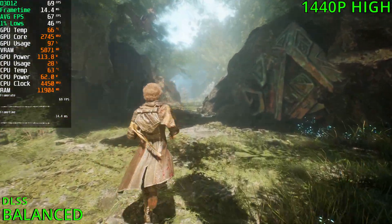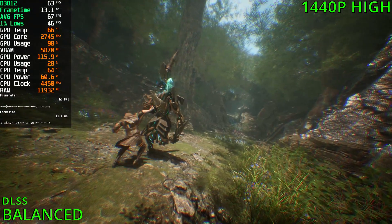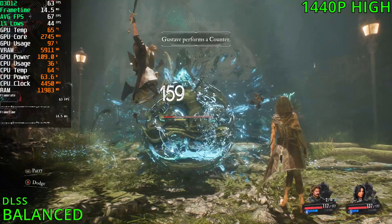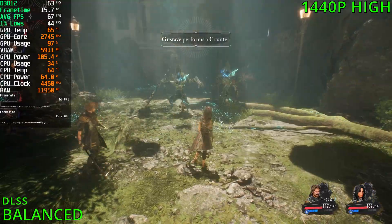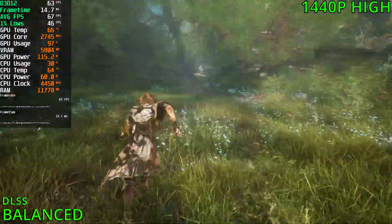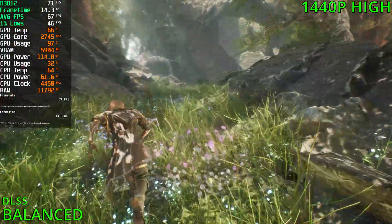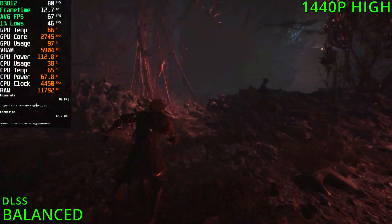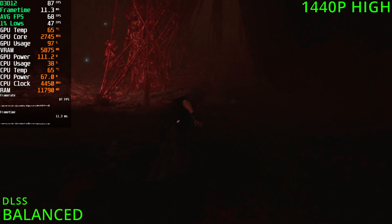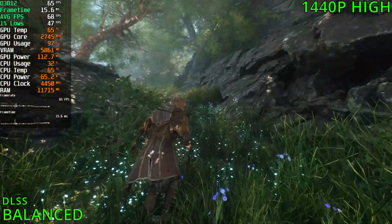In the fight I did fall below 60, but honestly it felt fine to me. This seems to be an okay pick if you're into playing at a higher resolution. In the cave we're sitting at 80fps. The high end is in the 80s, almost the 90s. Heavier scenes in the low 60s and 50s.